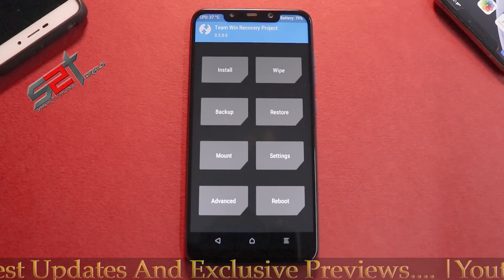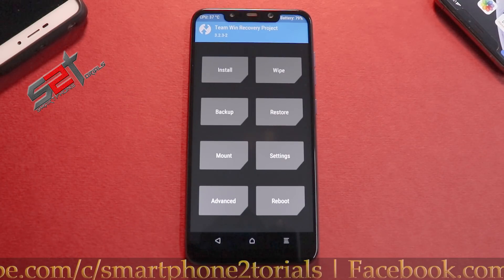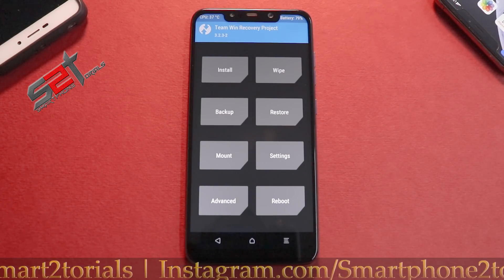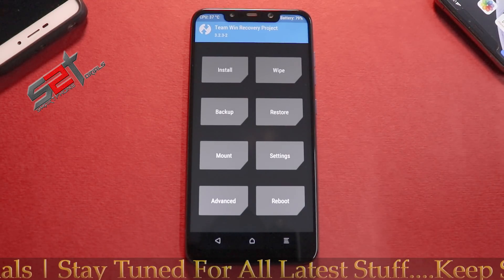The reason we are starting this video with TWRP in front of us is because I will show you first how to install it and then we will go ahead and flash it. The links for the ROM as well as the disable force encryption zip will be mentioned in the description, so that your device doesn't get encrypted and you don't lose your data.